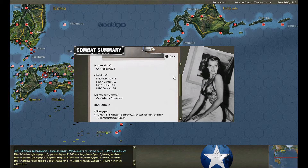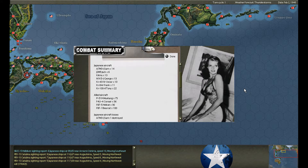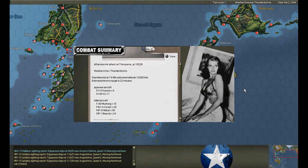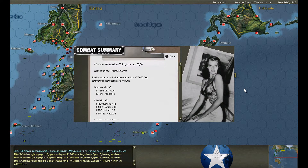Air raid on Tokoyama — 28 Betties, eight shot down. Air raids from both Fusan and Tokyo hit Oita — the biggest raid we've seen in a long time. We intercept with over 200 fighters and shoot down seven. Then Tokoyama is hit again by nine Francises and some Ki-94s — seven shot down.